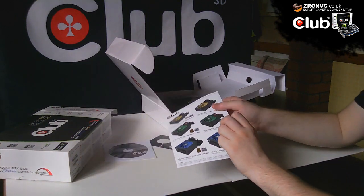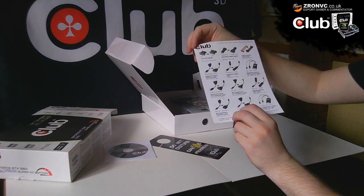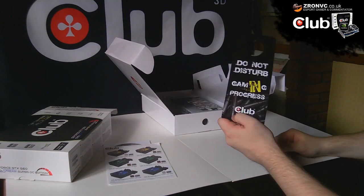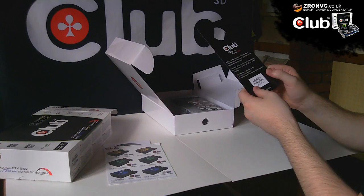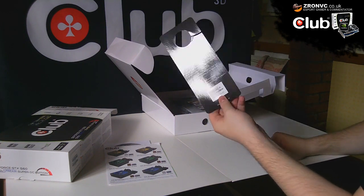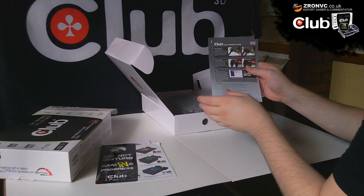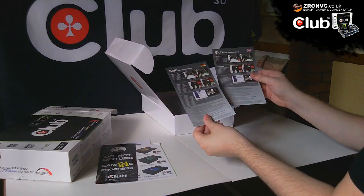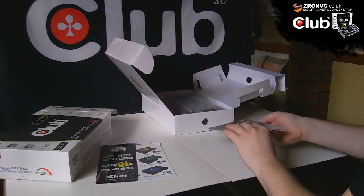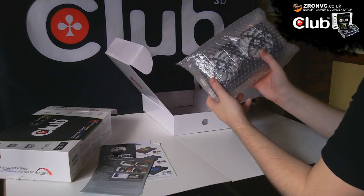There's a sheet of paper with the recommended power supplies, along with accessories you can buy on club-3d.com. There's also a small card explaining how to register your graphics card on the website for the warranty. And there's a quick installation guide — I'll be doing a separate installation video, but it's there if you're a complete newbie. And finally, we have the graphics card itself.